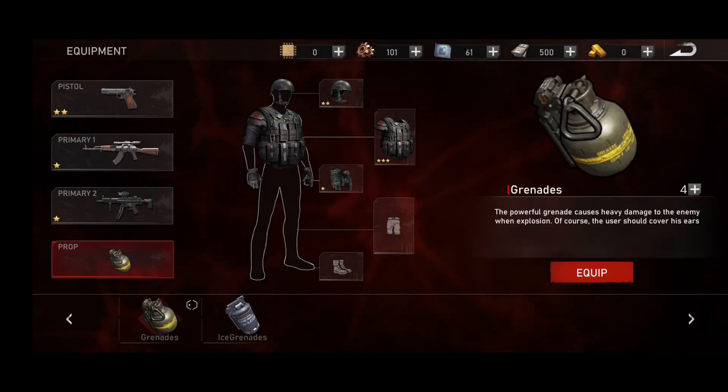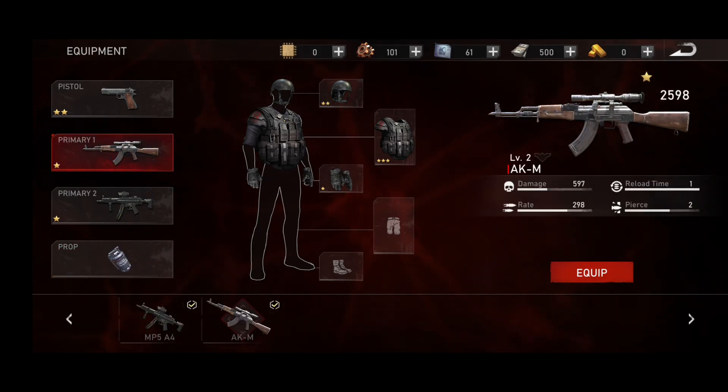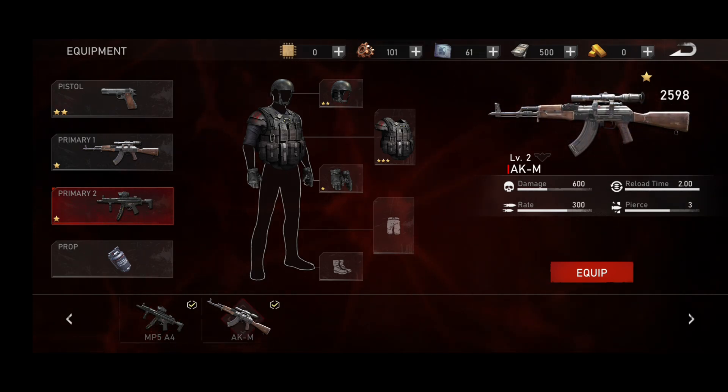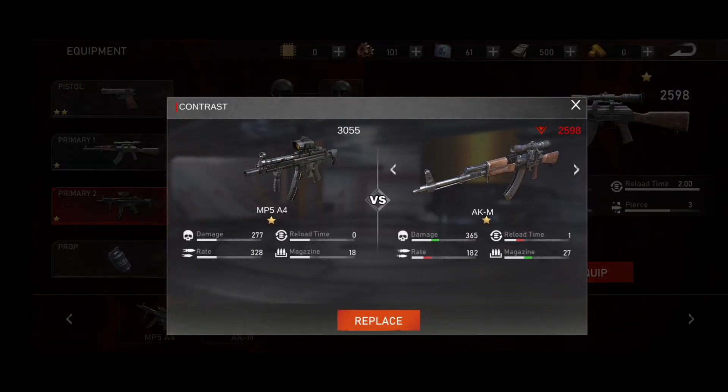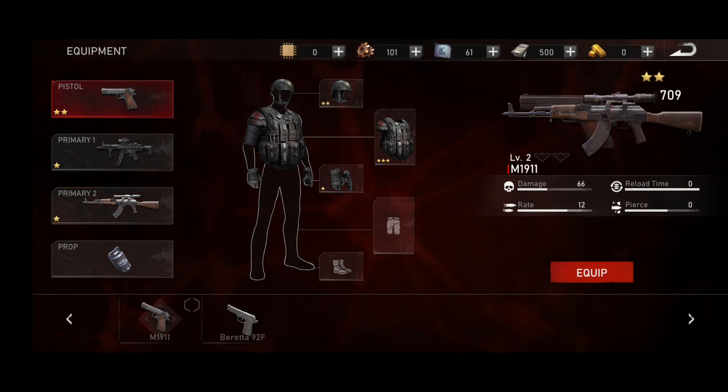Here is the equipment tab where you can change your guns, armors, and grenades just by clicking on the equipped option. You can change your grenade and your guns as well. I don't have so many guns, so just click on any gun you want to equip, then click the equip button and replace it — in this way you can change your guns.